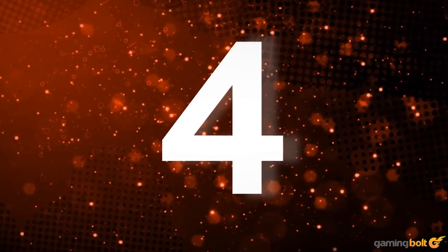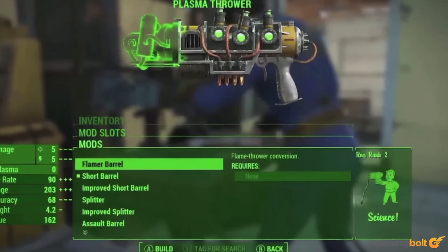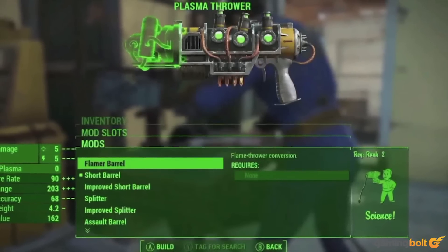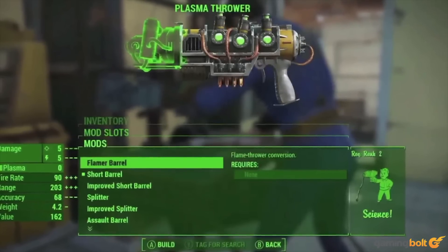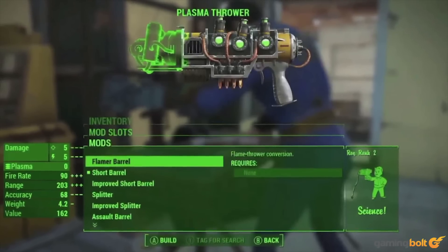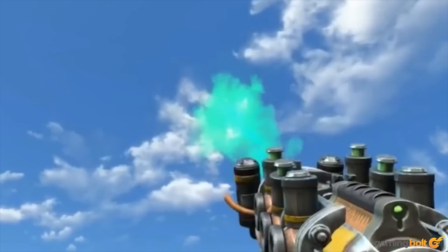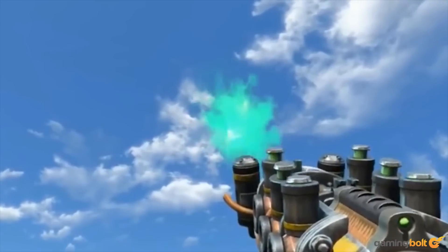Plasma Thrower. The third plasma weapon on this list, the plasma thrower is a plasma-infused take on the flamethrower, dishing out a large helping of toxic flames. The wasteland is full of mutated, radiation-riddled beasts, and this weapon can make quick work of them. It will help you make short work of any rad scorpions or blood flies that may be hovering nearby.